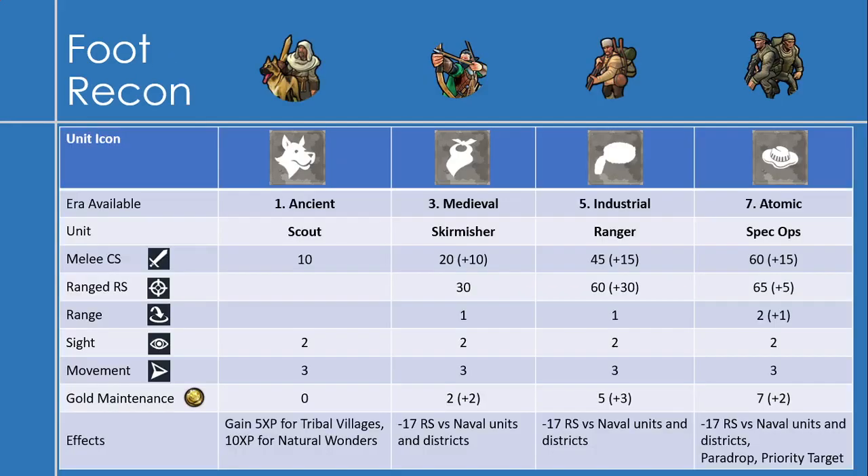Now on to the foot recon units. Overall, the foot recon units are pretty abysmal in terms of combat strength. The first one is the scout in the ancient era, with a melee combat strength of 10, a sight of 2, and a movement of 3. Be careful with scouts because you'll move faster than you can see, so I try to move them in little hops to avoid running into barbarians. It also has an effect of gaining 5 XP for finding tribal villages and 10 XP for finding natural wonders.